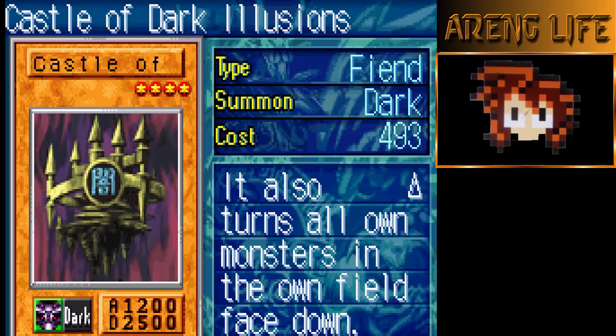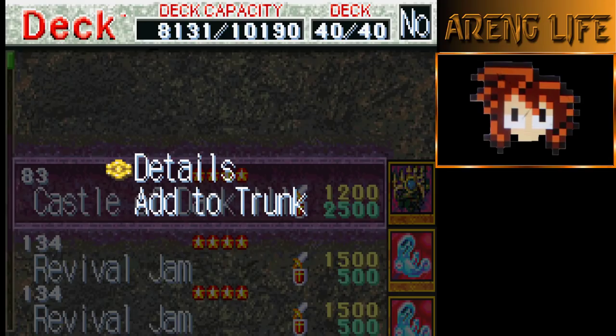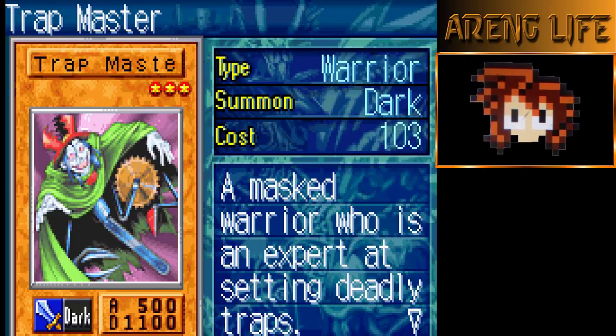The cost is enormous — a Baby Dragon for example is cost 121, that's based on your duelist level. I have a huge deck capacity but whatever. We're running two copies of Revival Jam — you normal summon it, activate its effect, getting another copy of it. Really really good because late game this game is all about summoning the god cards.